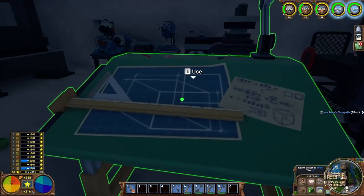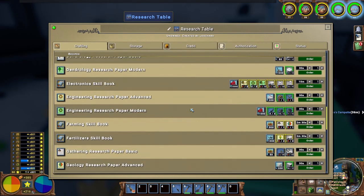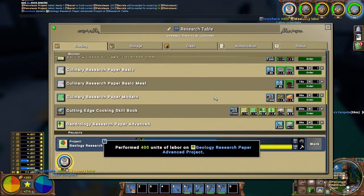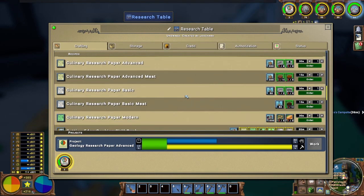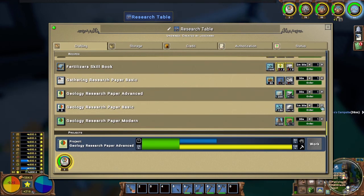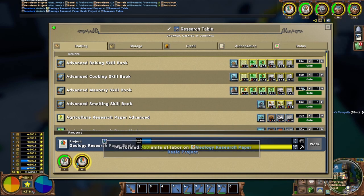So that's all done — we still need two geology advanced. That was the mortared stone I think, and I did go make some more of those so that's done. I still need any 15 basics. For basic, geology would probably be the best bet — use up some of this shale I have laying around. Once that's done I'll be able to make advanced masonry, which is 15 minutes plus eight minutes here, so we're looking at about 23 minutes.